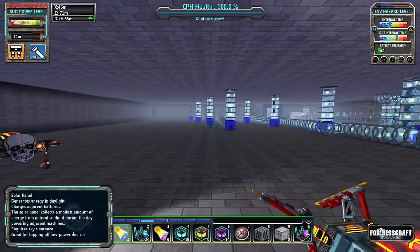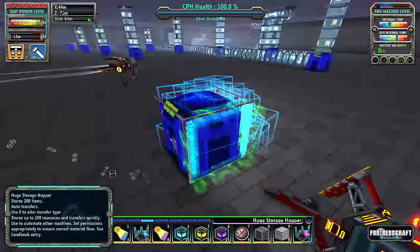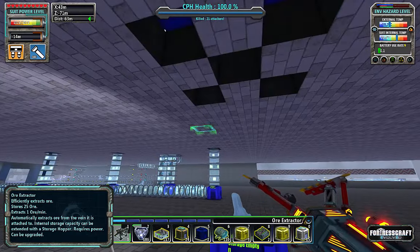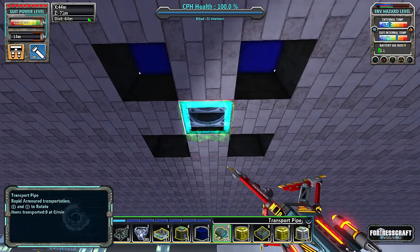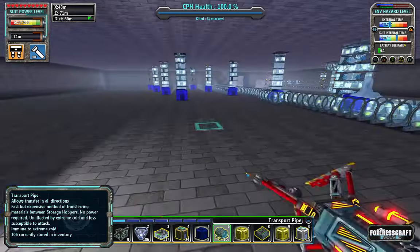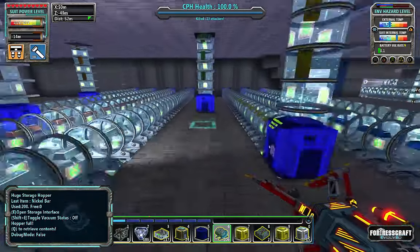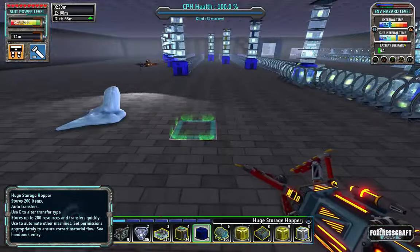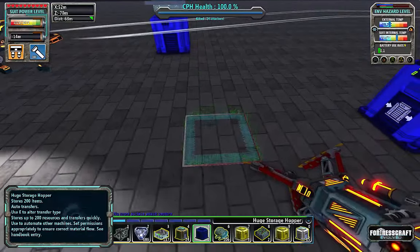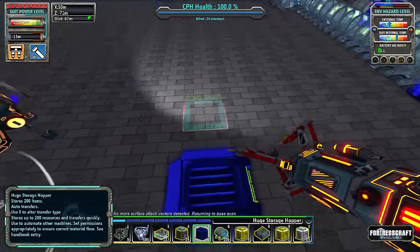Now we need to bring the stuff in. We are lined right up with iron, so let's iron it up right here. Gotta get my tubes. So there's iron - now nickel is going to be a little trickier because we've got to hop under a few. Nickel is actually right here, so let's get nickel set up.